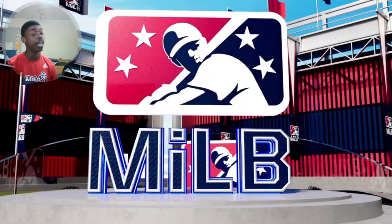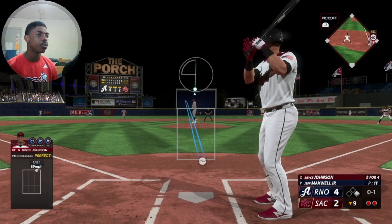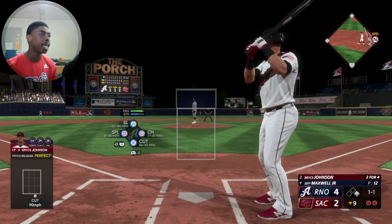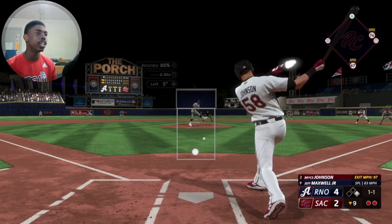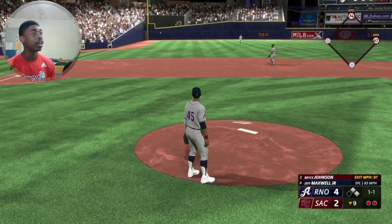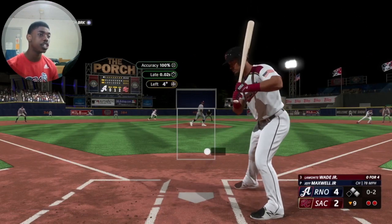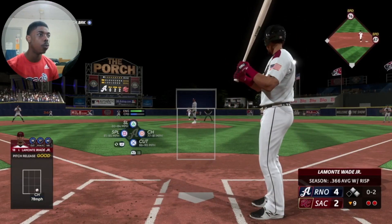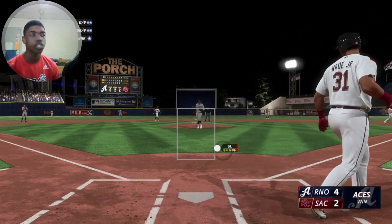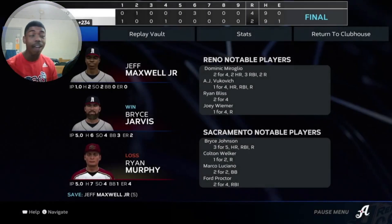Second strikeout, second out of the game. 4-2, big dude with a .299 average — a home run and a single today. I throw the cutter outside the zone to make him work for it, then try the splitter. He puts it right back up the middle, man on second. We've got to be better on timing our splitter. The changeup catches the zone for 0-2, then the slider outside the zone gets the strikeout — second strikeout of the game, third out. Save number five on the year.